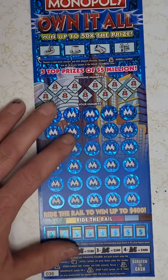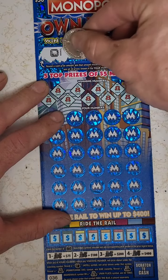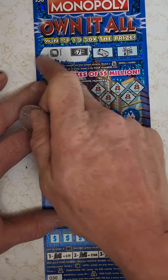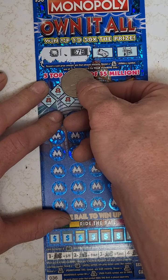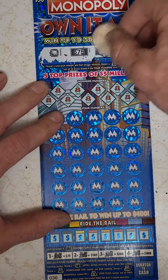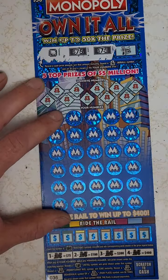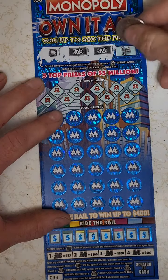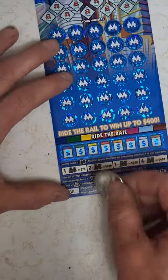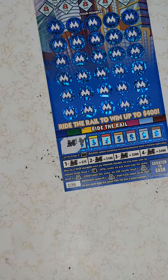All right, let's do ticket number two right here. 75 — reveal a cash prize amount, win that amount. So there's 75 dollars right there! 75 dollars, baby — another 75 dollars, yeah, let's go! That's 150 right there and we're just getting started. Come on — whoo! Feel the blood pumping now, there's another 75 — oh my god!